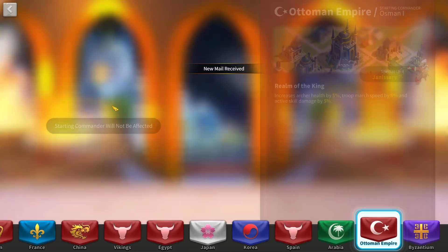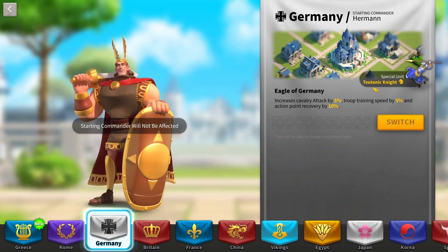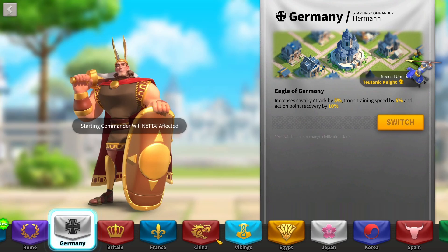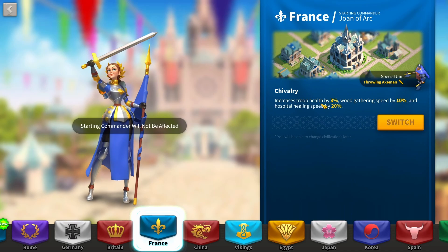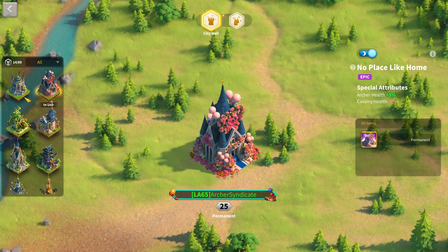Now let's discuss tips to make Siege better in KVK1 and 2. For civilization, you don't have many options — every other civilization gives a special unit for Cavalry, Infantry, or Archers; there is no dedicated Siege civilization. If I had to pick one, the Ottoman Empire gives 5% active skill damage increase and 5% troop march speed, which is great late game. Alternatively, Germany gives increased AP recovery and troop training speed, which is arguably more valuable in early game. Vikings increase your counter-attack damage for everything and your troop load, which is good for pillaging. France gives increased troop health and hospital healing speed, which is another solid option.